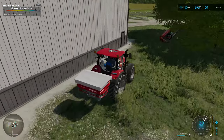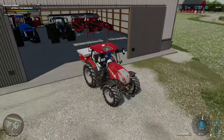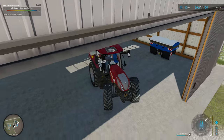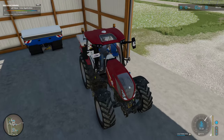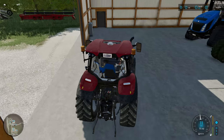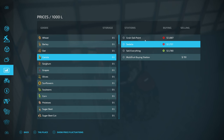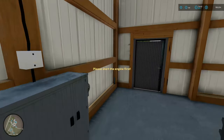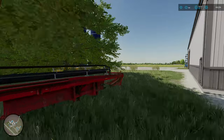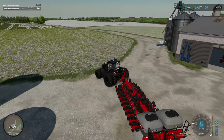Now we need to figure out what we're going to plant. I think the grass is probably good — we may just leave that as is. The other fields, we definitely need to do something about those. I am thinking maybe some oils so we could do like sunflowers and canola. I think we're probably good on flour for a few years, so maybe we need to start thinking about oils. The only thing is there is no oil factory here, so we will need to put one down and we won't make any money off of selling any of the oils, but I still think it's a good idea.